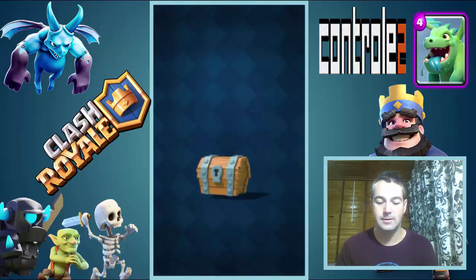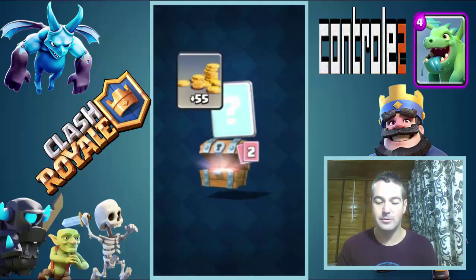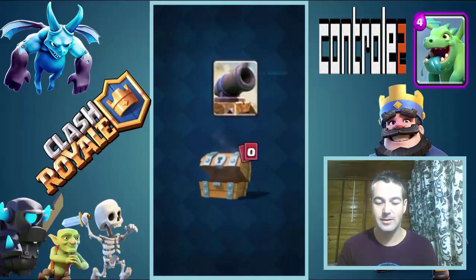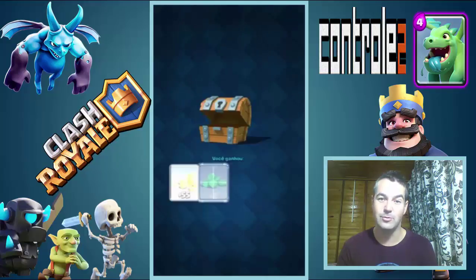Agora vamos no baú grátis. Temos um ouro básico. Gemas — muito importante. E mais uma arqueira. E mais um canhão também. Podem ver que o canhão mal eu uso.